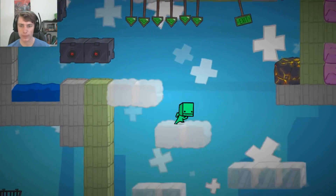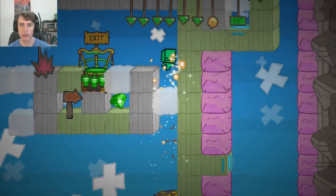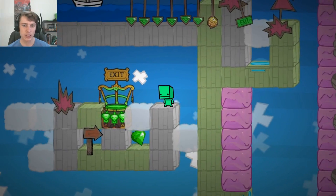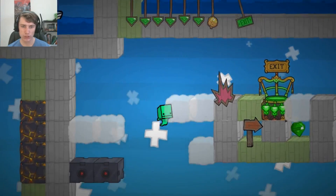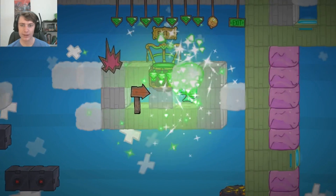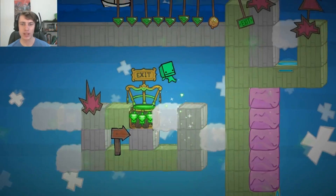We can go here. There it is. Oh, it's an invisible block, I'd say. Ooh, tricky. They're both invisible blocks. You can't fool me, game.